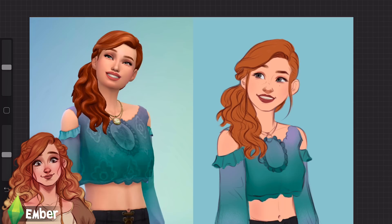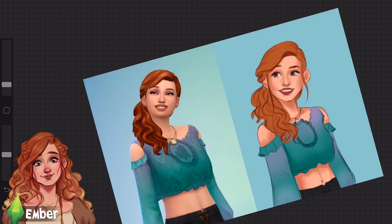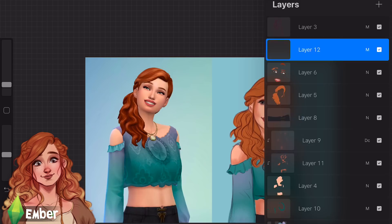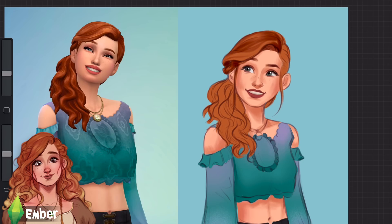Her shirt is still quite ruffly and I feel like it's still a nod to the medieval design because of the ornate detailing on it. Honestly, looking at it now I'm like 'I wish I owned a shirt like that — it's so pretty.' Do you ever look at custom content for Sims 4 and think 'why can't I find those kinds of clothes when I go shopping?' That's basically the reason I went for that outfit for Ember.